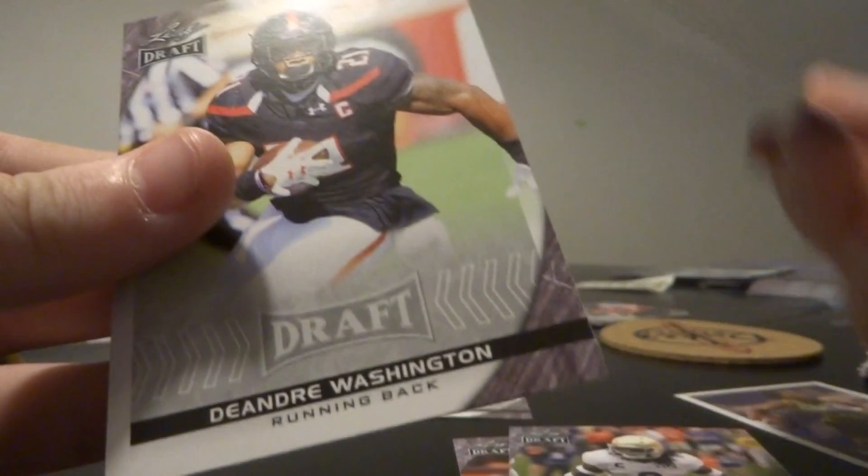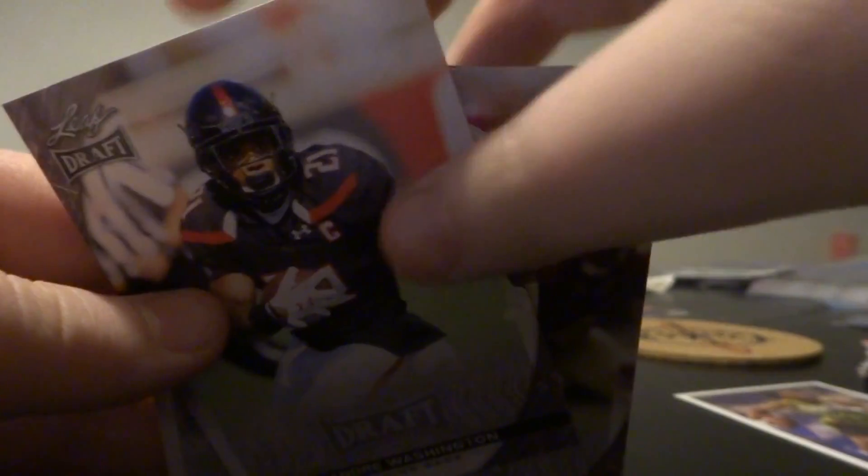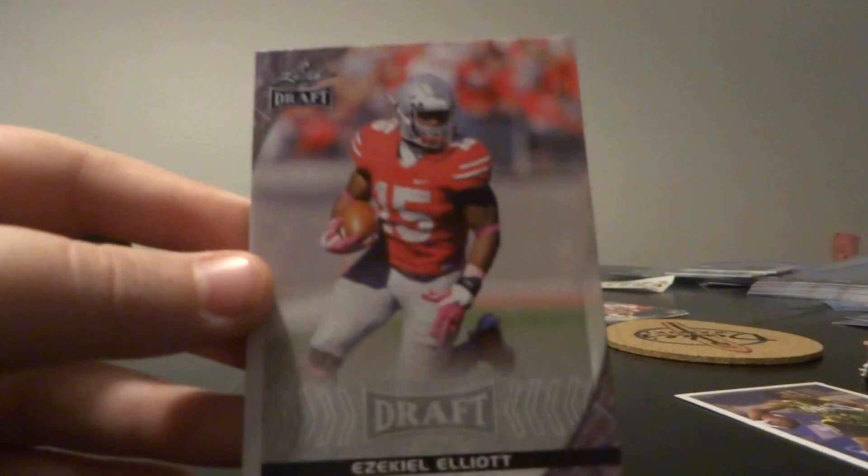We got our two packs — they're the same packs. It's the last opening. 2016 Leaf Draft and 2015 Topps. Starting out with the Draft again — it's the same thing I'm hoping for: Zeke or Dak. Let's see what we got. Got a Braxton Miller — bam — Zeke Elliott right there. Jalen Smith, Jalen Ramsey, DeAndre Washington. We pulled a Zeke! Nice job. This is a great opening.